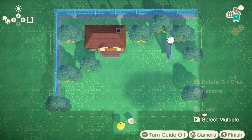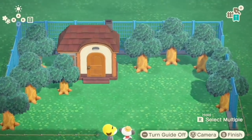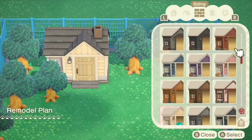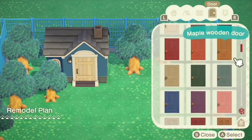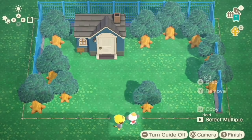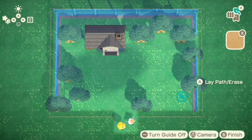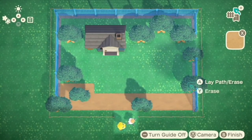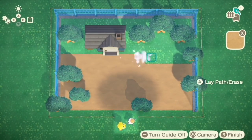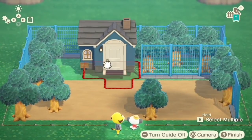I wanted to do something fun for springtime, something really nature-y. And Fret just spoke to me - he's such a cutie. Love this yellow little dude. And I had really fun with the color palette of this build. The main color palette is blue, yellow, and green. And I really love those colors. I hope Fret likes them too, because it is the color scheme of his house.